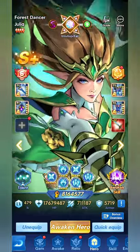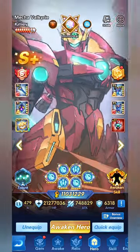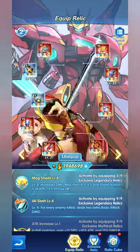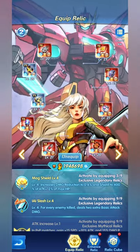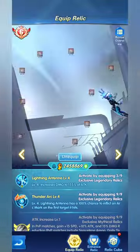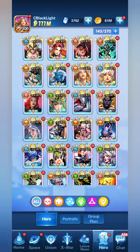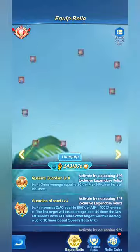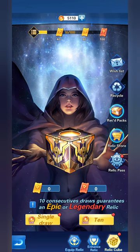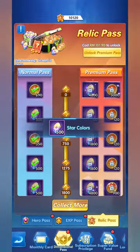Julia is getting more attention — we're working on collecting relics for her. Mecha Valkyria is also being built — all relics have been collected and just need to be upgraded to level 60 and taken to T1. Same scenario for Indira — relics collected but not yet at T1. The Queen of Desert is also at level 60 but still not taken to T1.